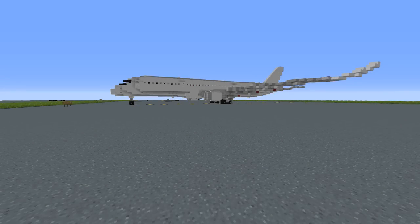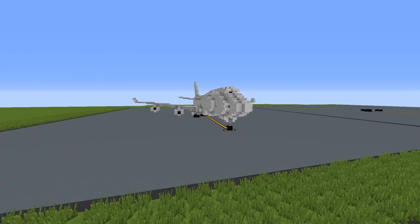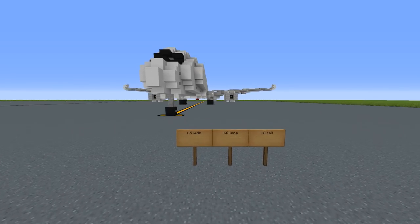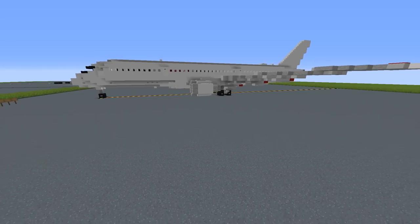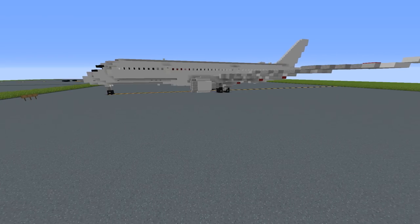Hello everyone, Jordan here. Today we have another tutorial — the Airbus A350-900. Now this aircraft, along with the 747 tutorial from a couple days ago, is 65 blocks wide, 66 blocks long, and 18 blocks tall in total. If you choose to use this aircraft, feel free to make repaints, stretch it, make the A350-1000 model — we don't really care. But if you do use it in any shape or form, please credit the Aero Team for their hard work.